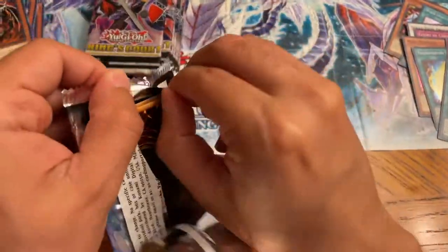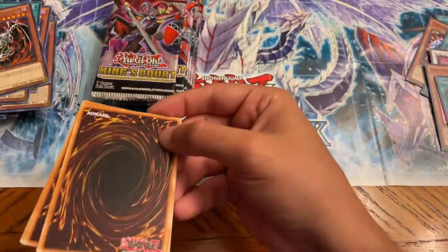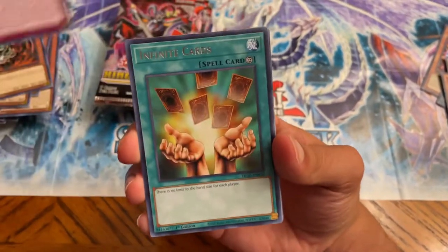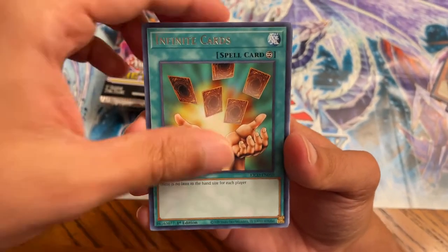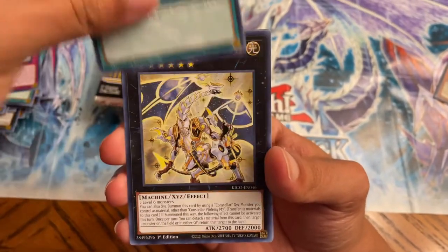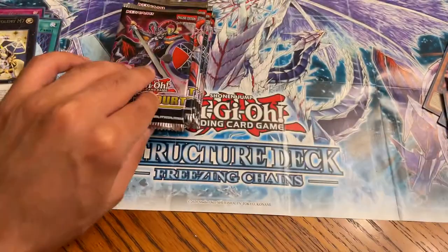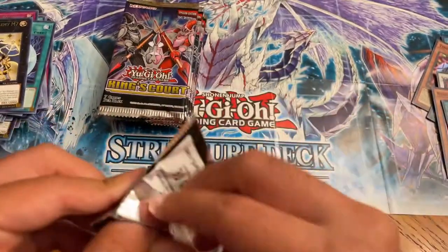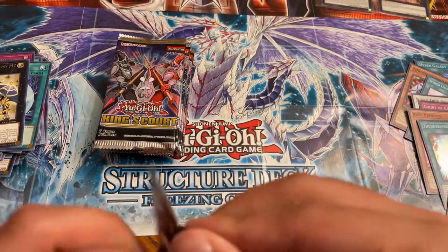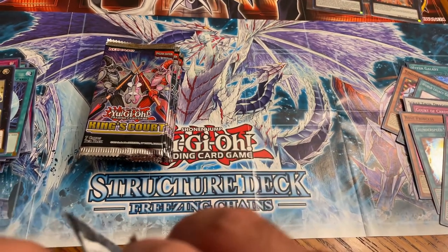Honestly, this set has been the most fun set I've opened since all year. Because Ghost from the Past - I thought that would be fun but it started getting depressing. And then this quantity, we never find it ever in stores so it's even more depressing. I would love to have more to open for you guys. I'm still hunting for that Ghost Dark Magician. I did pull two Black Luster Soldiers, so I guess I can't complain too much. Some people were buying mini boxes from Walmart and pulling Ghost Dark Magician.